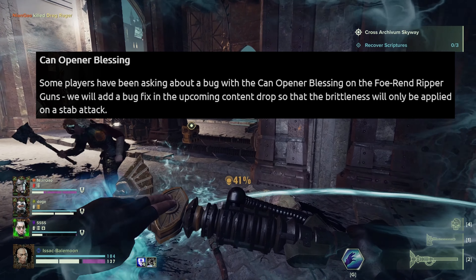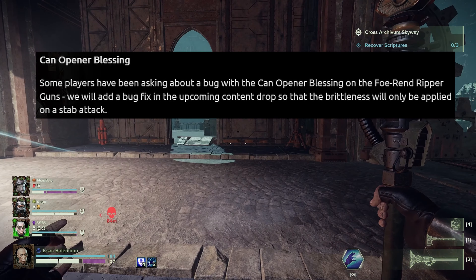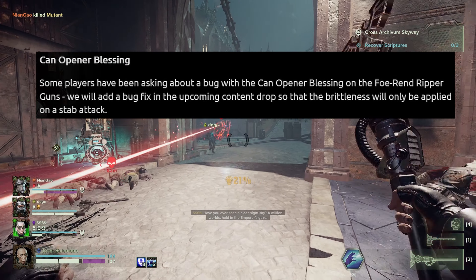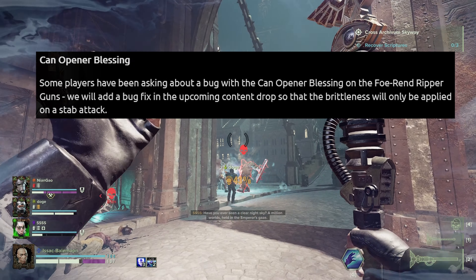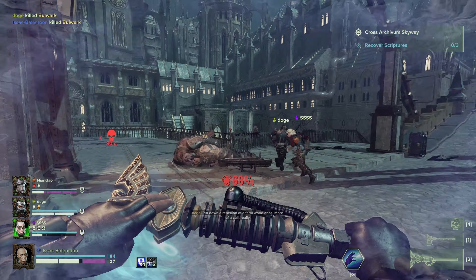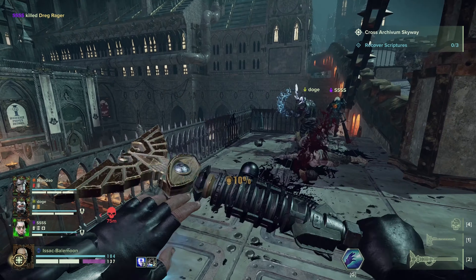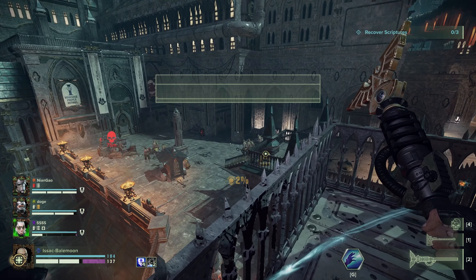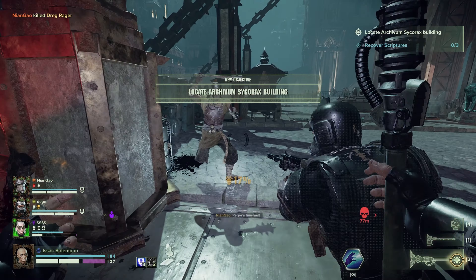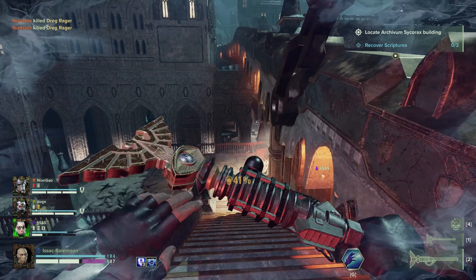Finally, something to do with the Can Opener blessing. Some players have been asking about a bug: with the Can Opener blessing on the 4REN Ripper Guns, a bug fix will be added in the upcoming content drop so that brittleness will only be applied on Stab Attack. Right now, the shotgun blast from the Ripper Gun applies Can Opener, meaning shots can pierce through Carapace armor, making it really good against crushers. On the other hand, it is a bug and they're trying to fix it.